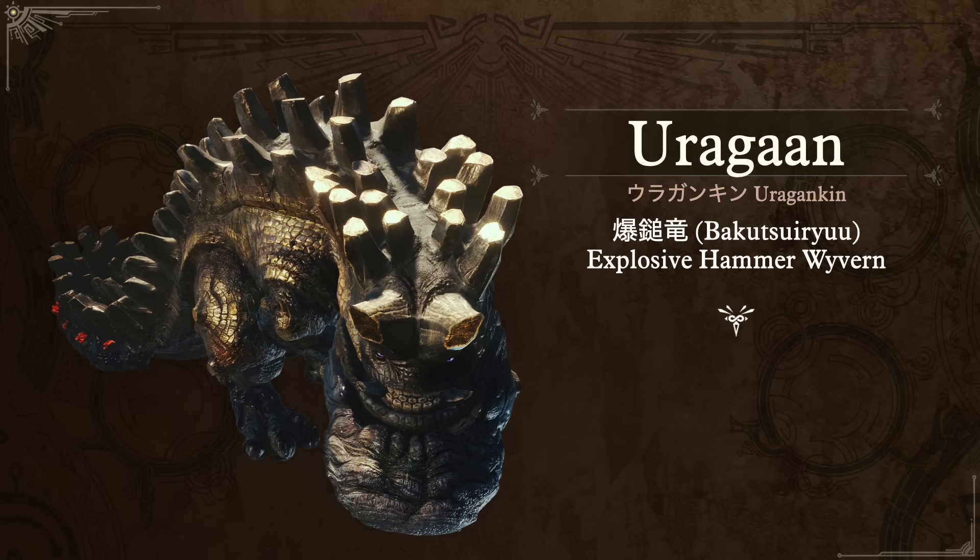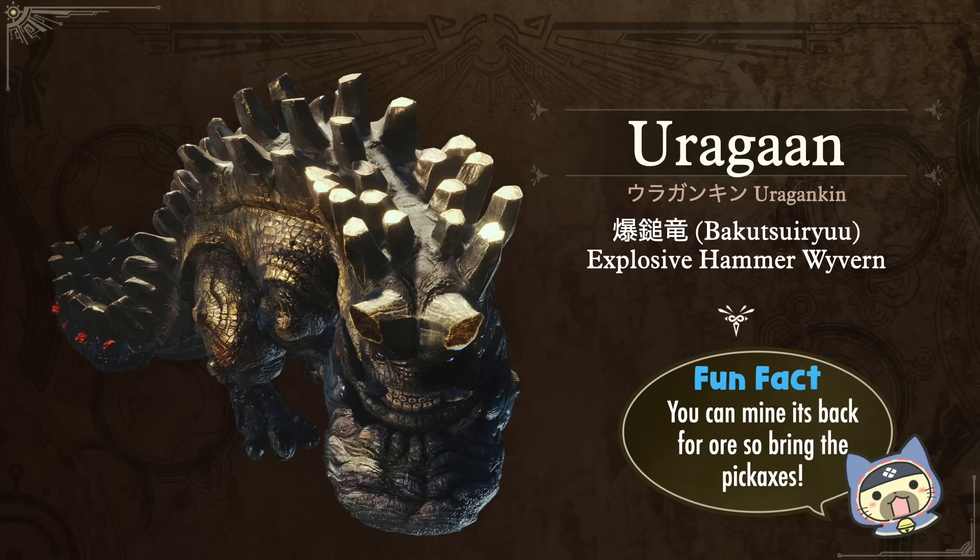Next up is everyone's favorite roly-poly Uragaan — in Japanese, Uragankin. His nickname is Bakutsuiryu, the Explosive Hammer Wyvern. Baku, which you'll notice a lot in these monster names, means to explode, and tsui — which you saw earlier — also means hammer. Fun fact: a lot of you probably know this, but if you knock it over and you have a pickaxe, you can actually mine ore from its back, which I always thought was really cool.